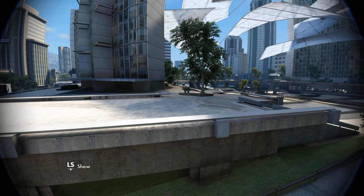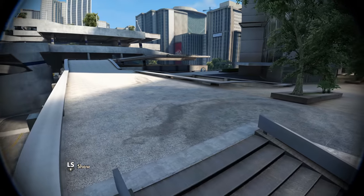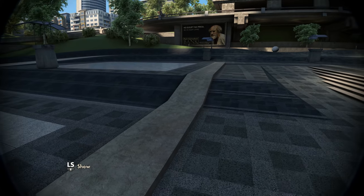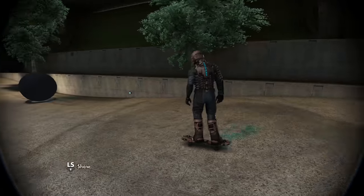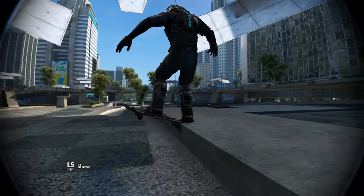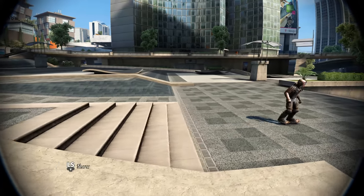Our next challenge is only a few pushes away from that last one, and this was a request from I think over a year ago. I can't remember who asked, but I know you specifically asked for a backflip between these two ledges. I think I'm just going to start back here to gain speed, then gap to the ramp, try to tailslide, backflip, tailslide, hold it out to the end, and gap over the stairs at the end.